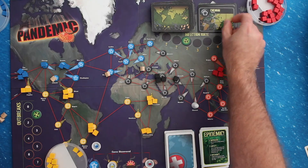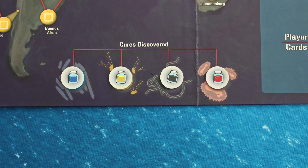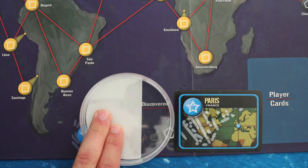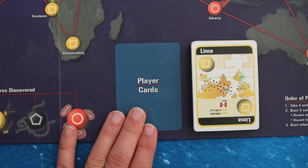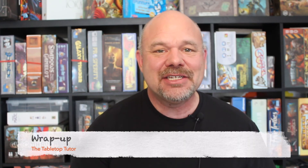The player to the left now takes their turn, and play continues until the game ends. The players win if they discover a cure for all four diseases. The players lose if the outbreak tracker reaches the final space, there are no disease cubes of a specific color when needed, or there are no player cards when you need to draw one. And now you know how to play Pandemic. Thank you for watching this Tabletop Tutorial. My name is John McCann, and I am the Tabletop Tutor — please subscribe so you don't miss any upcoming episodes.